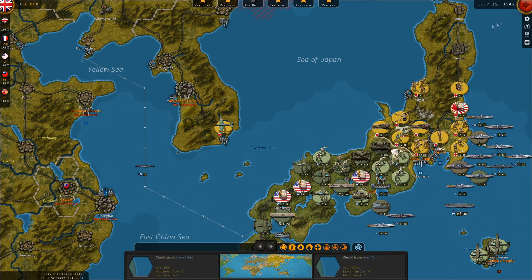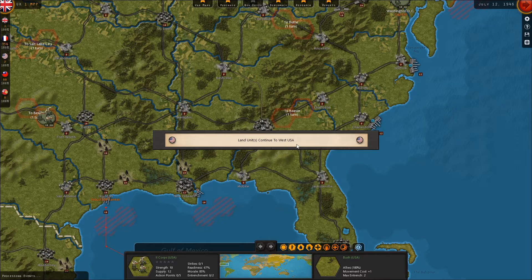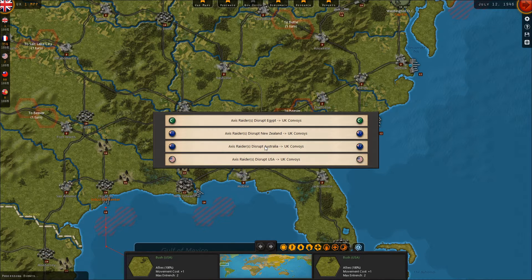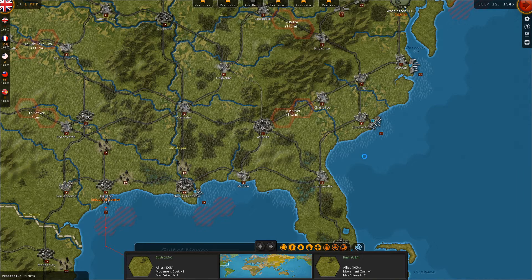We're going to go ahead and hit the end turn button here for July 12, 1946. We'll be moving into August of 1946 as we come into the end game for Strategic Command World War II World at War. The land units continue to the west in the U.S., so we were transferring some units to the west coast from the east. It's going to take at least three turns to get them to the front in Japan, and that's the problem because each turn is roughly a month. So if the game ends exactly in January of 1947, we're going to be in some trouble.